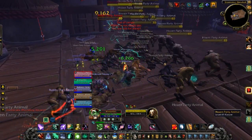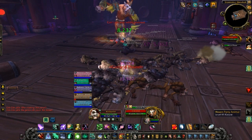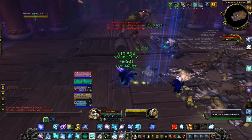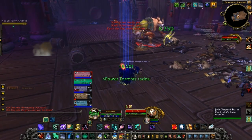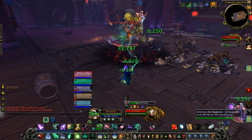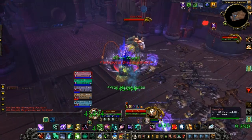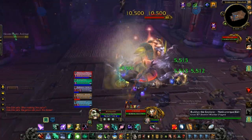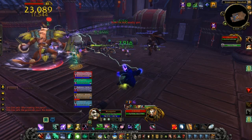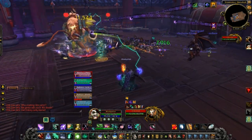After killing a few of these monkeys they all stream out of the room, and a big one by the name of Ook Ook comes down. On normal mode this guy isn't too interesting. He has a ground pound ability that's a channeled cone attack that stuns people in front of him. But the biggest thing is these little barrels that fall from the ceiling - you can jump on top of them and roll them into the boss.